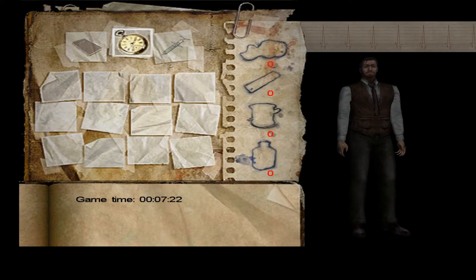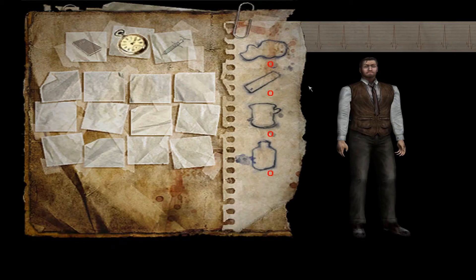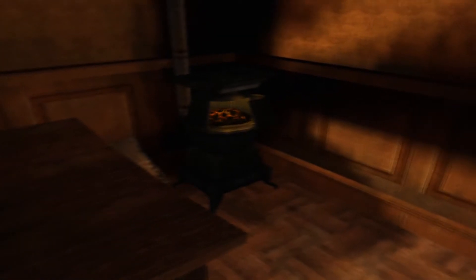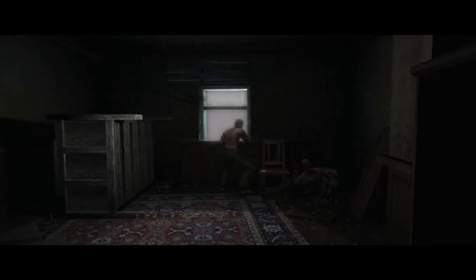What else do we have here? Game time. Narcotic analgesic class — helps block pain, but should be used with extreme caution. Okay, this is going to be interesting. And we are now experiencing some serious hallucinations while the world collapses around us.